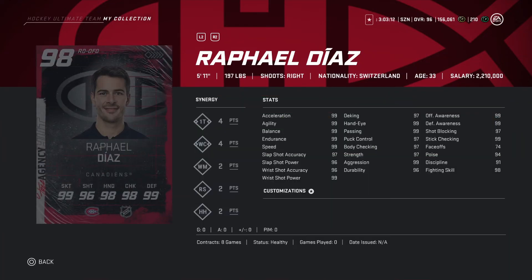Got a 98 overall right — 5'11, 197 pounds. Shot stats: 97, 96, 96, 99. Pretty good card and the stats look great, speed's good. But his height is 5'11 — he's gonna get hit a lot. Seeing a lot of 99s, the stats are very good but he is short. If you can play with shorter defensemen, it's a buy; otherwise, I'd recommend passing.